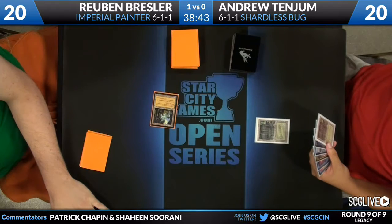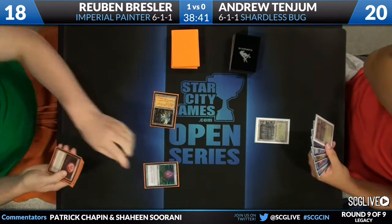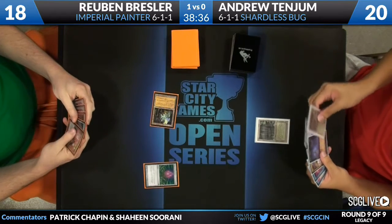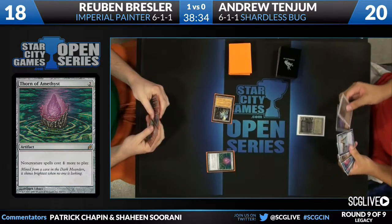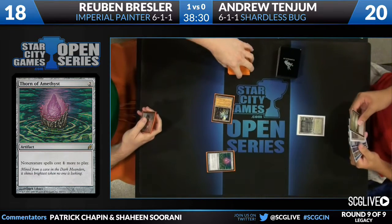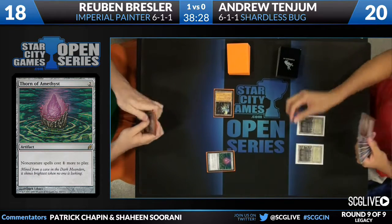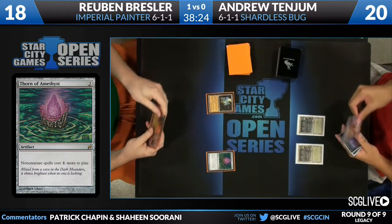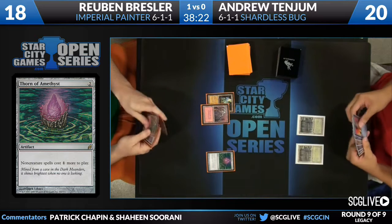Is Reuben gonna drop a Thorn of Amethyst on turn one? He is. The nice thing about this is it actually makes it real hard for Andrew to disrupt him with Force of Will — that Amethyst Rock coming down next turn. Oh, he has no blue. No blue equals an atrocious hint. So he's gonna just continue to hang out. He doesn't have a third land either.